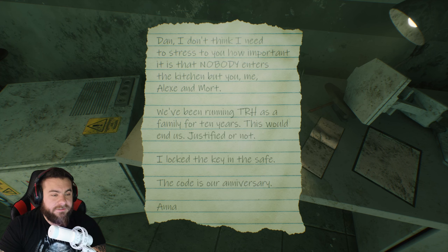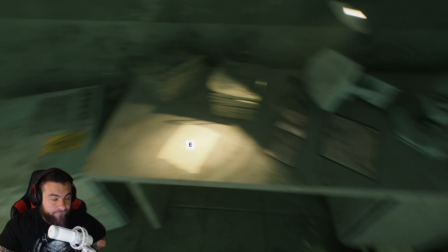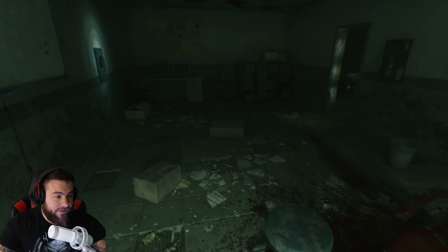Dan, I don't think I need to stress to you how important it is that nobody enters the kitchen but you, me, Alex, and Mort. We've been running TRH as a family for 10 years. This would end us. Justified or no, I locked the key in the safe. The code is our anniversary. Anna. Okay, we need to figure out their anniversary and I've got a sneaking suspicion that Mort doesn't know their anniversary.